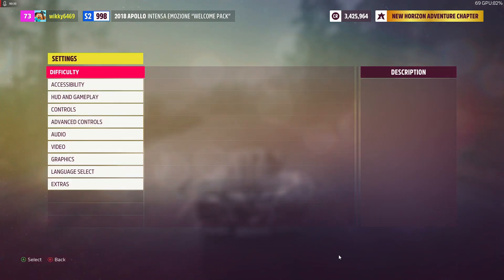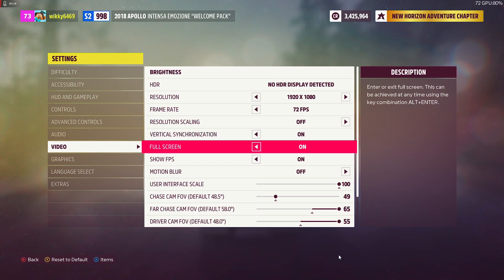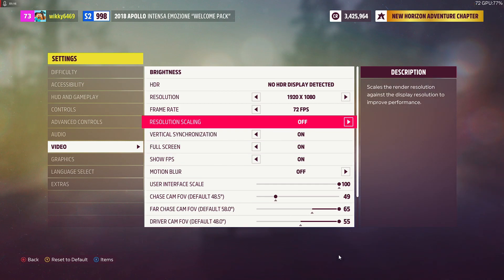So what you want to do is go to settings and go to video. Turn resolution scaling — you might have it on quality or ultra quality, which is what I had it on. I haven't tried balanced or performance, but from what I can tell this creates a grid on your screen.